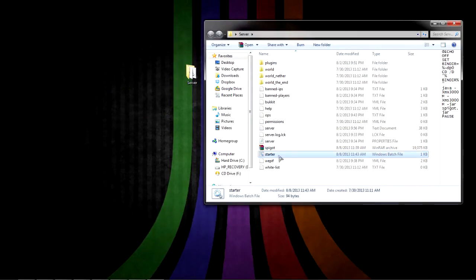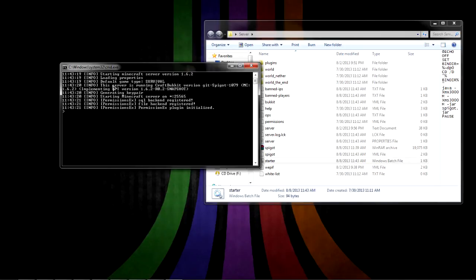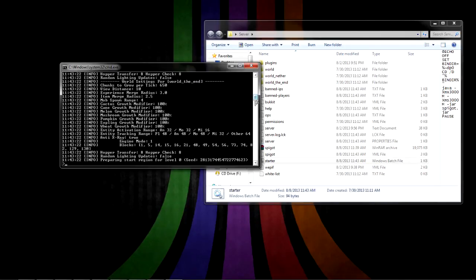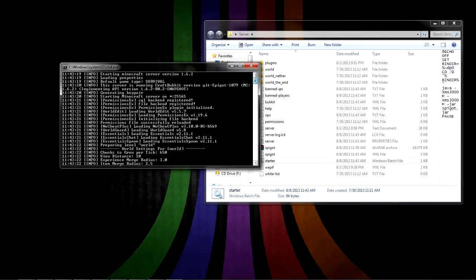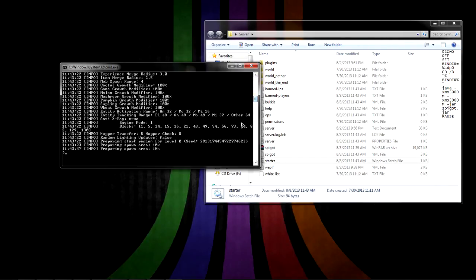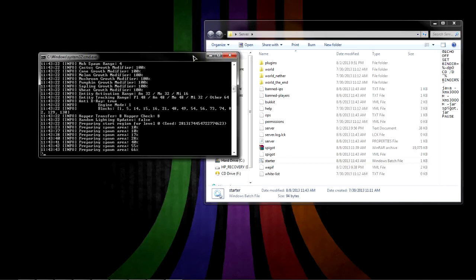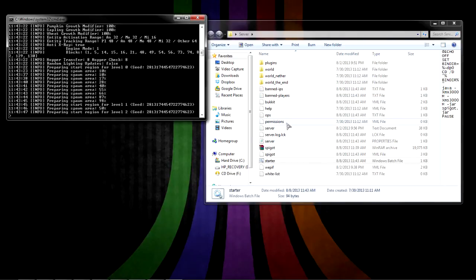Save that and hit Start. Here we go — the server is running. Looking back up, it says the server is running CraftBukkit version and then it says Spigot, so this really is Spigot. I'm going to show you a few things that Spigot has to offer. After it's done loading and creating the spawn area, we'll take a look.